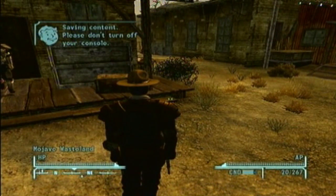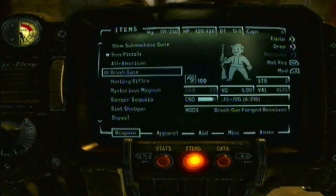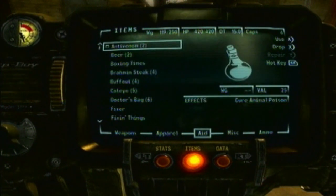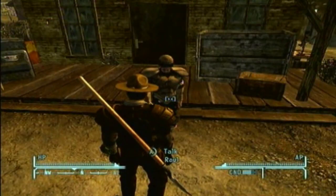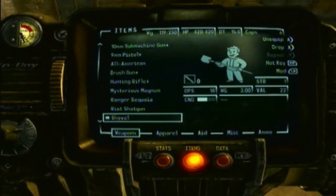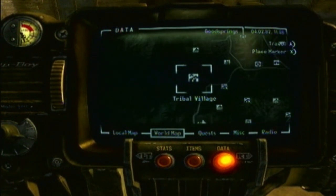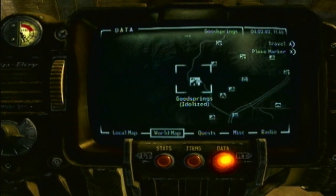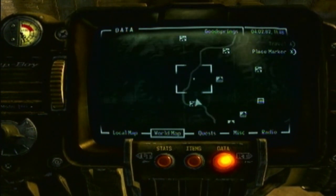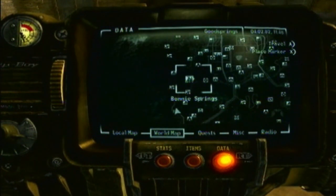Alright, so once you're outside of here, the grave is located south on a steep hill by the tribal village, which is just north of Goodsprings. So on the map, if you haven't discovered it before, you can follow the road north of Goodsprings to the tribal village.